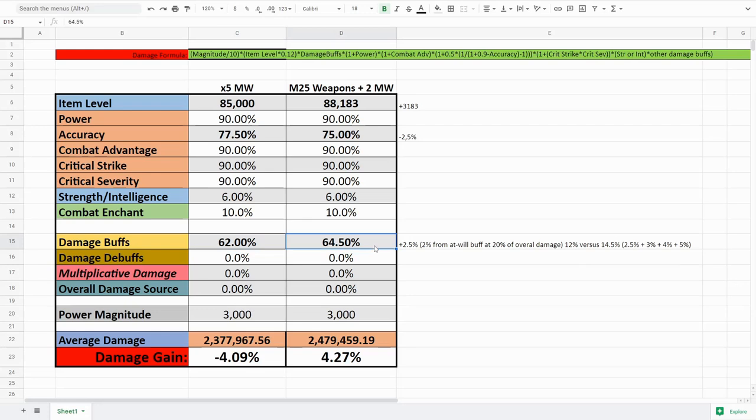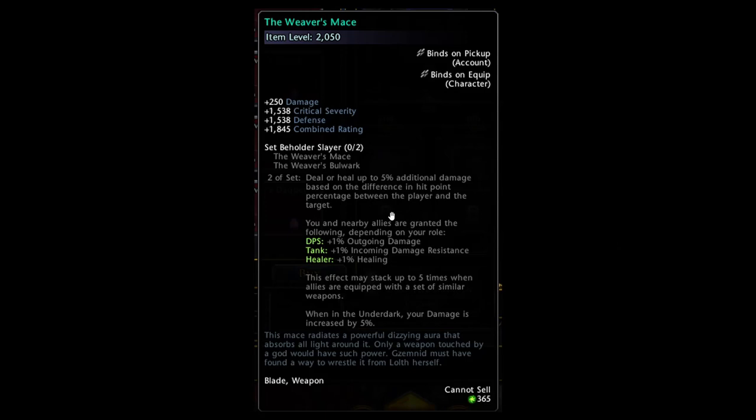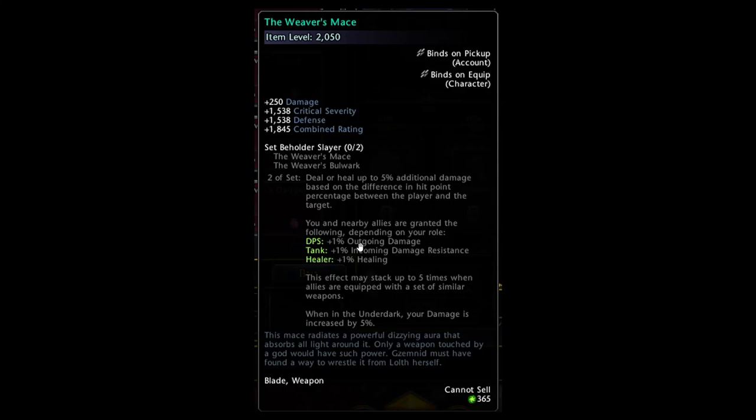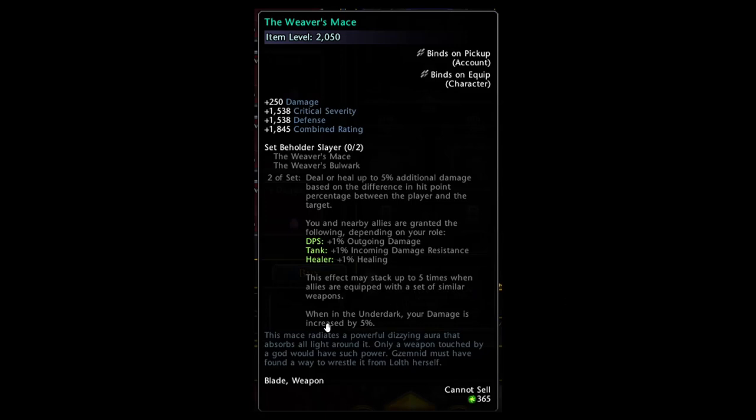Comparing that to the new weapon set, you're looking at an overall average of roughly 14.5 percent. That breaks down as: 2.5 percent average from the first bonus — five percent maximum but targets are generally only below 50 percent health half the time — plus three percent from three DPS in the party using these weapons, plus four percent from two masterwork-using supports, plus five percent for being in the Underdark.